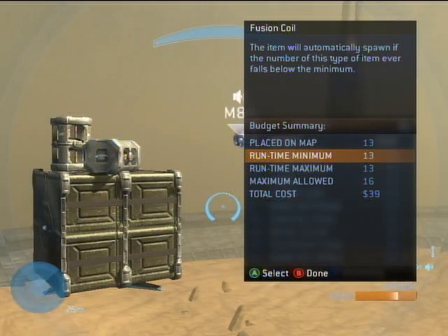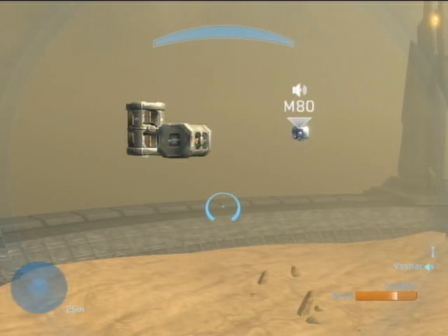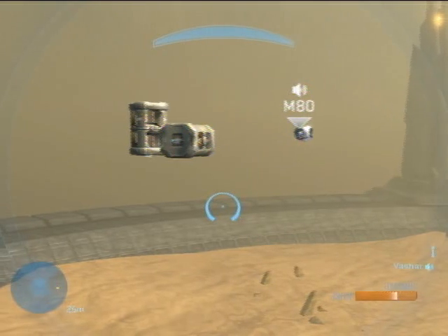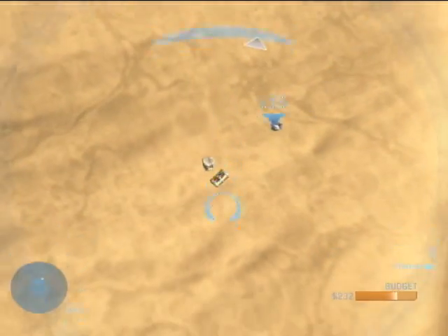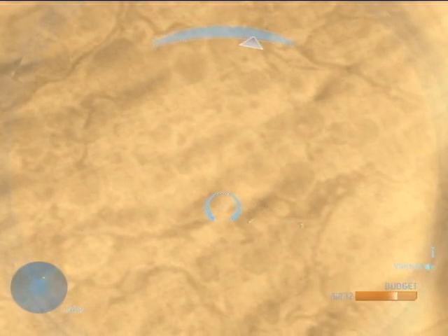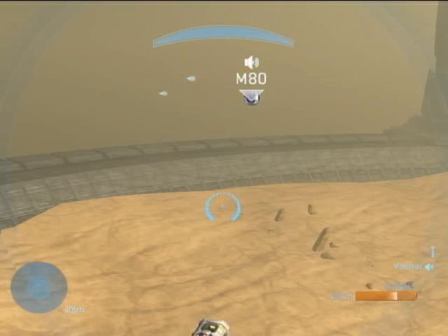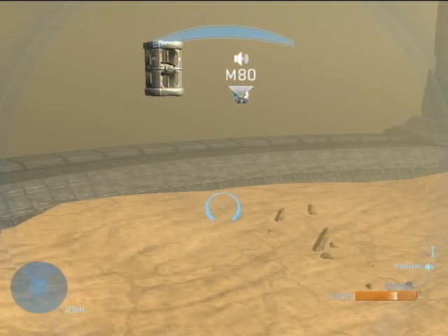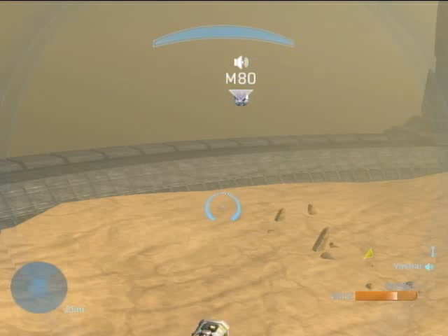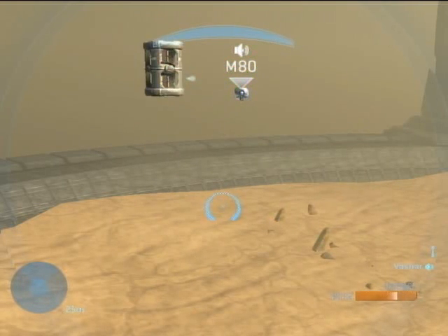Leave the items menu, then delete the crate holding the fusion coils and the teleporter that was holding up the crate, and you're left with two lone fusion coils. If you just nudge them to make them fall, then when they hit the ground they'll respawn. This is how you make fusion coils fall from the sky. Now we'll move on to respawn points, but first let me explain in a little more detail how making objects instantly respawn works.